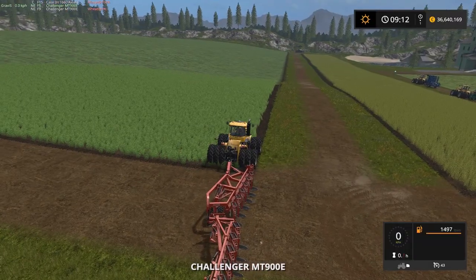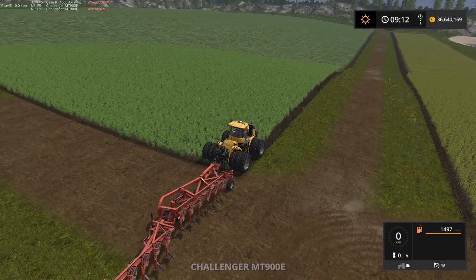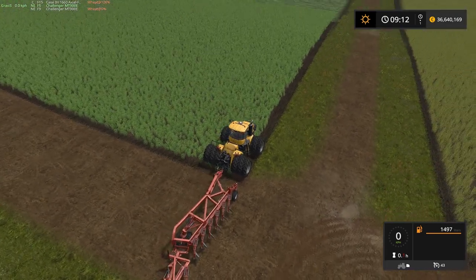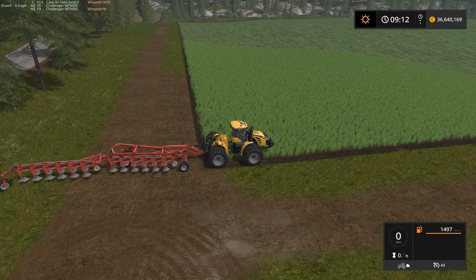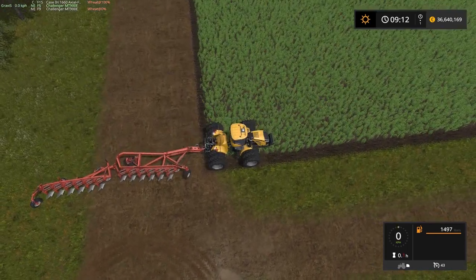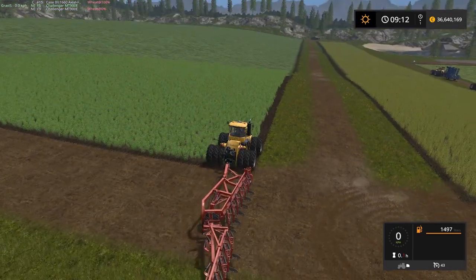Let's get a worker on this thing. As you can see here, the rule in this game is we use the tractor as the line. So I gave the Challenger three wheels — I will do the same for the Big Bud — and we tried to park it as evenly as possible on the field's edge, in the corner.